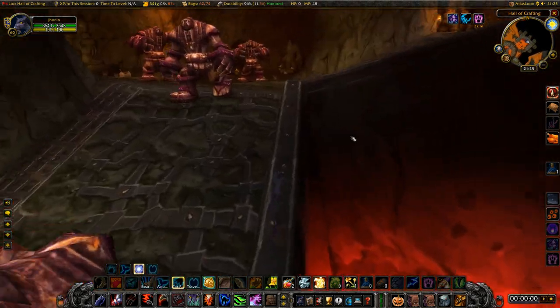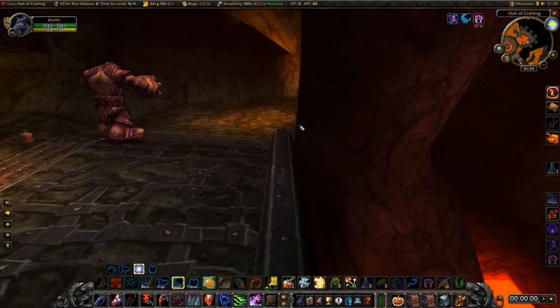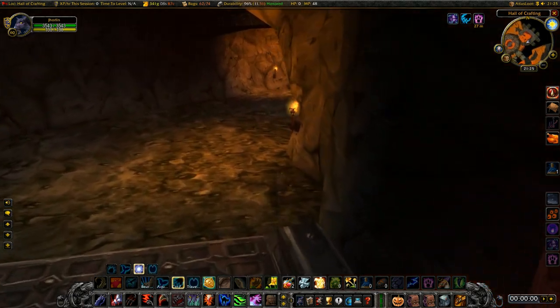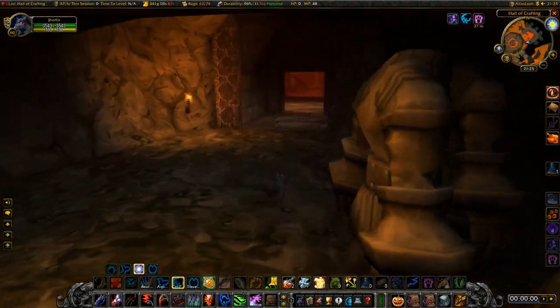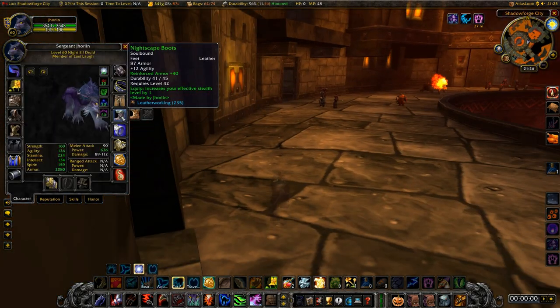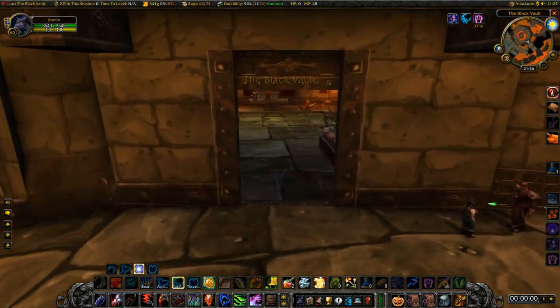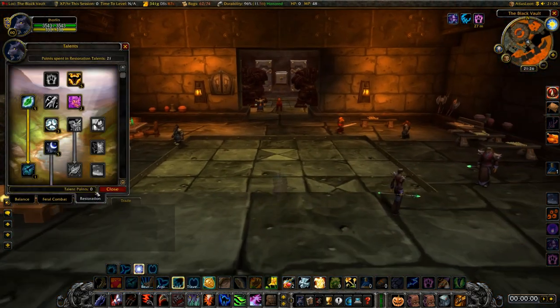As far as gear for this, I've just got my tank gear on, which is really basic. The only other thing I've done which helps is equip my Nightscape boots. The Nightscape boots I have from levelling just increase your effective stealth level by one. Because I've got no cat talents, that just makes life a bit easier, but you don't have to use them at all.